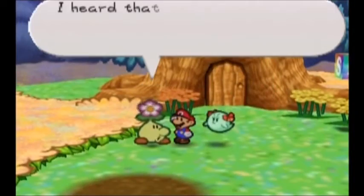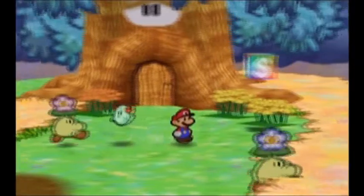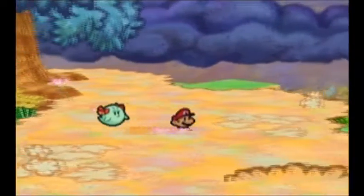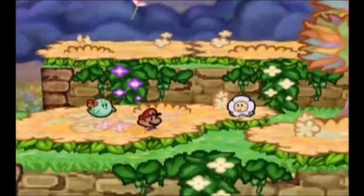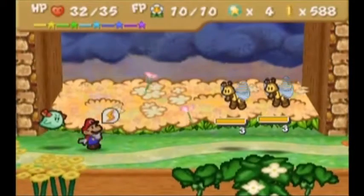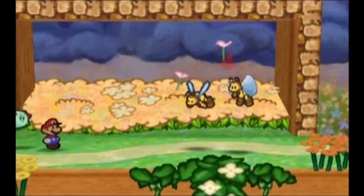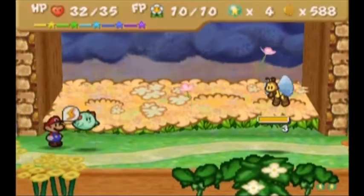Hello everyone! Michael here playing Paper Mario for the Nintendo 64. As it turns out, there are trees in this area that drop berries, and that's what we're supposed to do. I kind of missed out on that in the previous video, so we're going to go back over here and find the tree which drops berries, because you absolutely 100% have to do that in order to continue through the flower fields.